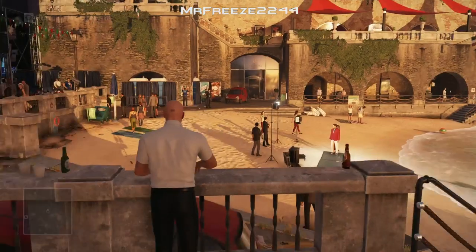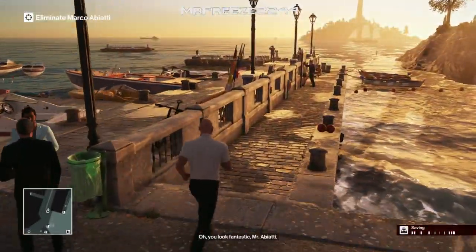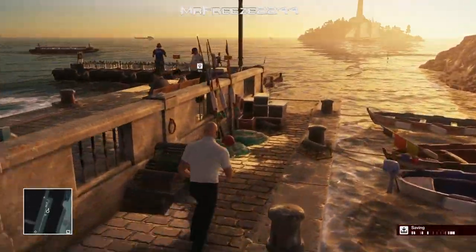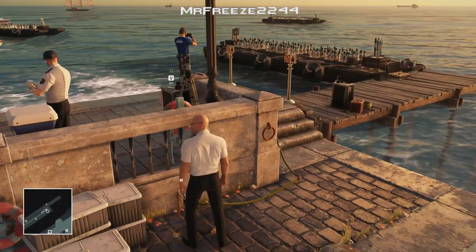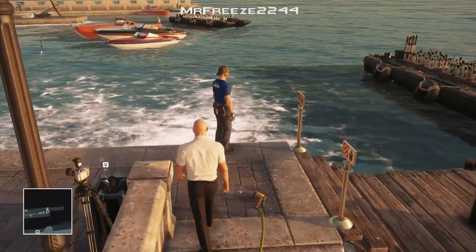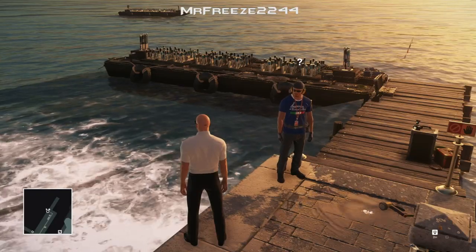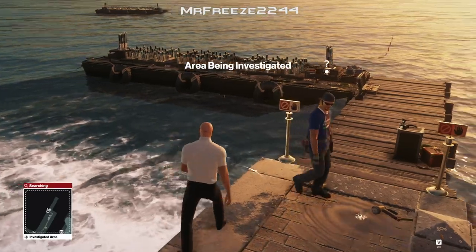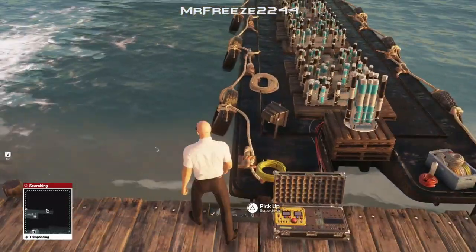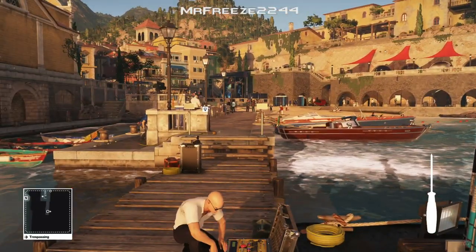We're going to start from the main entrance, obviously, because there's no other place to start from. First of all, what we need to do is sabotage the fireworks display. We're going to create a distraction first to get this crew guy away from the platform, so we're just going to turn on this faucet here and wait for him to get distracted. We're going to stand as close to the ledge as possible because he's going to turn around and walk away. But as soon as it starts an area investigated, you will get suspicious, so make sure you get behind him as quickly as possible — just like that. We're going to go and grab the screwdriver that's on the platform and then sabotage the fireworks display.